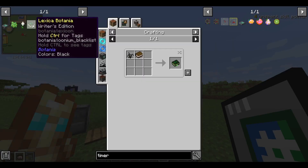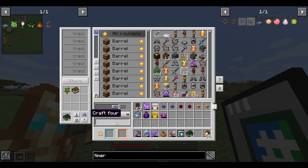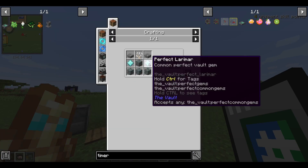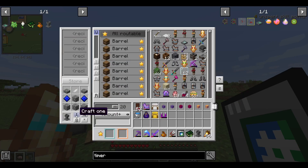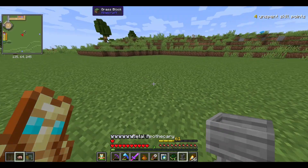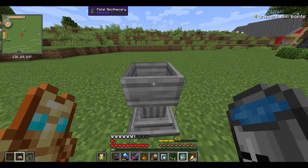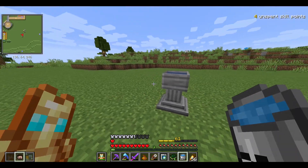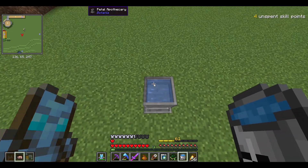Next I want to craft up a Lexicobotania - that's just a sapling, petal, or any flower. Then we're going to craft up a petal apothecary, which requires either perfect Benitoite or a perfect Larimarite and any petal. This is pretty much all you really need, and this is what you're going to use as your crafting station for Botania.